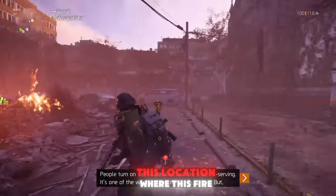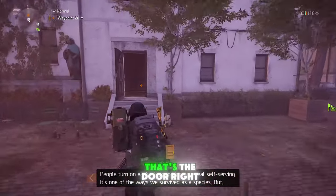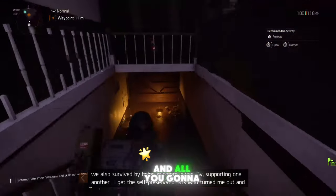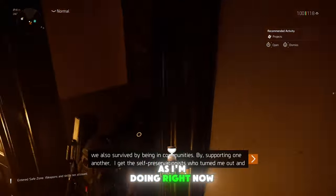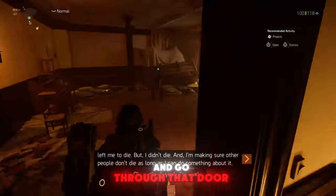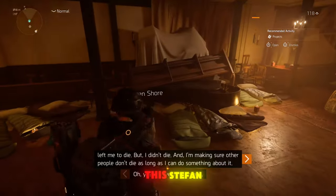It's gonna be around this location where there's fire. That's the door right there where you need to enter. We're gonna go through this door and all you're gonna do is continue down as I'm doing right now — keep going down the stairs. Pick up your loot and go through that door. We're gonna speak to Stefan.